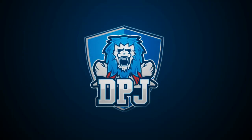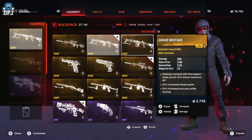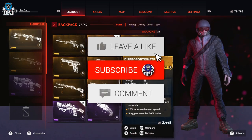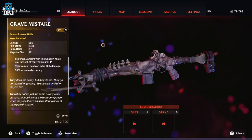So within this Redfall video, I bring you the location of 4 guaranteed legendary weapon drops and also a trick you can use to get legendaries elsewhere. How's it going guys, my name's DPJ and if you do enjoy the video, leaving a like really helps out and if you like what you see and want to see more, be sure to subscribe.